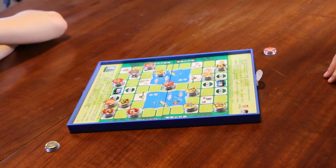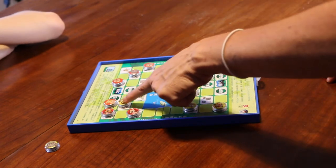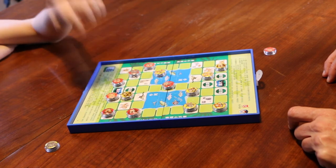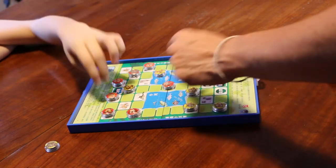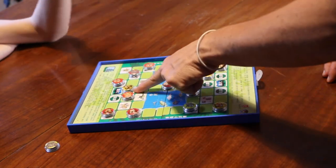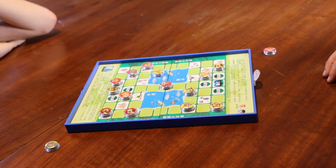Now I will try to escape this and I will go here again, and he will try to protect the side. I will go in here, and now he tries to capture me by going here. But then I go in the den and I win the game. That's the end — Doshoki for you!